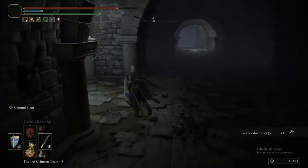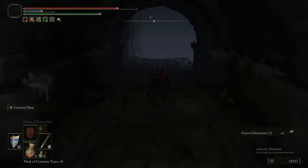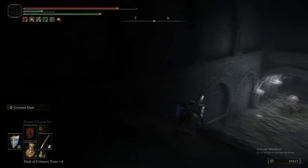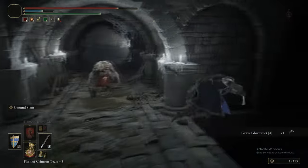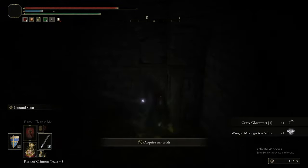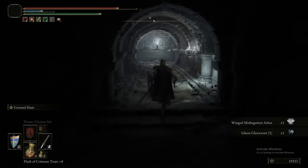If you are having issues, you need to put Ground Slam on — if you have issues, you're just not using Ground Slam. As you can see, after hitting it with Ground Slam, we grab the Winged Misbegotten Ashes down here. They're not great but they're part of the collection, so we need to pick them up.